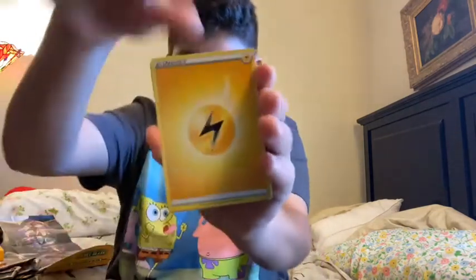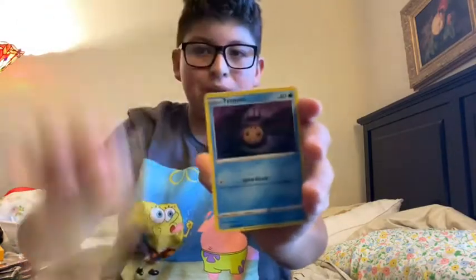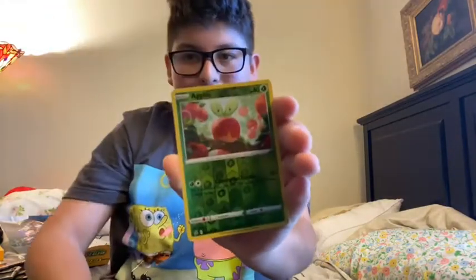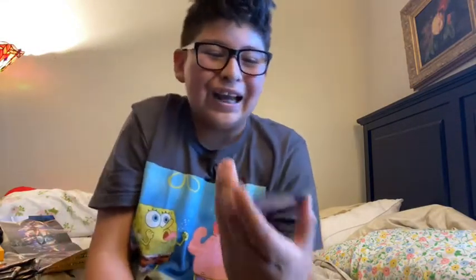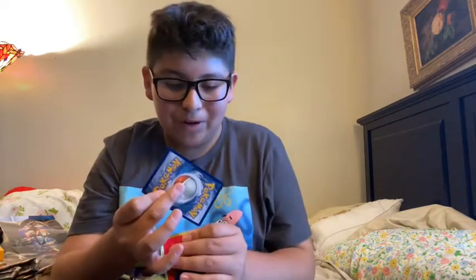There's a card — I'm not gonna spoil it. Electric energy, a holo Sandaconda — this is our second to last pack so we have one more pack left — and a Malamar VMAX! I have one of these from when I was opening the Rebels Clash booster box. Malamar VMAX, and I believe that was a white and green — yep, white and green. Amazing code card too.